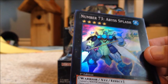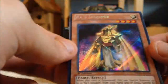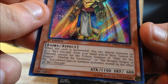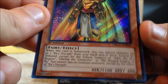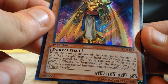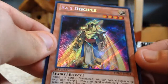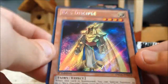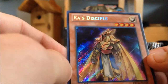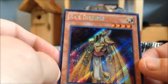Oh baby, Ra's Disciple! That's one I'm looking for — looking to pull three of them. When this card is summoned, you can special summon up to two Ra's Disciples from your hand or deck. They cannot be tributed except for the tribute summon of Slifer the Sky Dragon, Obelisk the Tormentor, or the Winged Dragon of Ra. This card is perfect for bringing out the Egyptian God cards on your first turn.